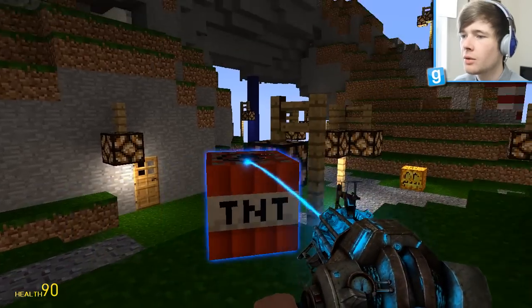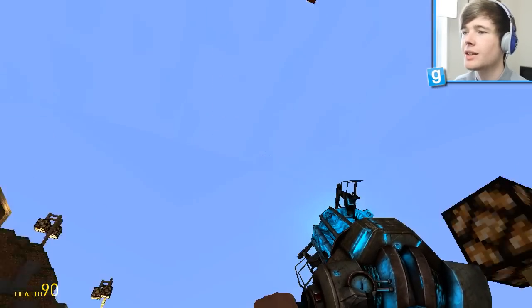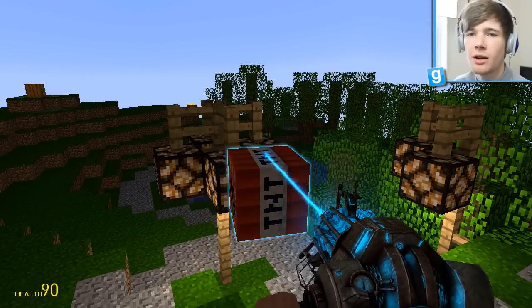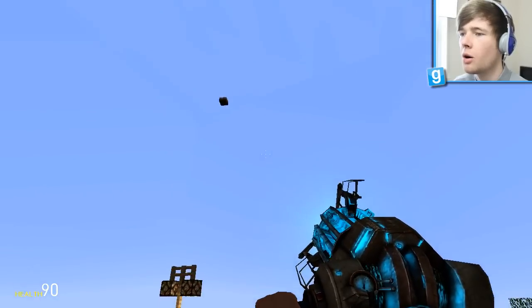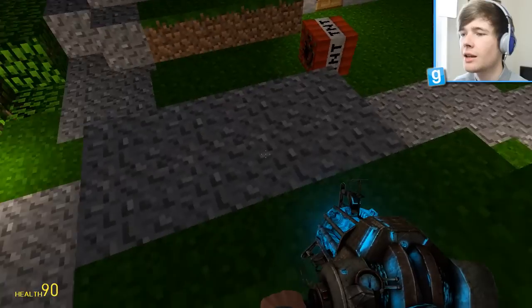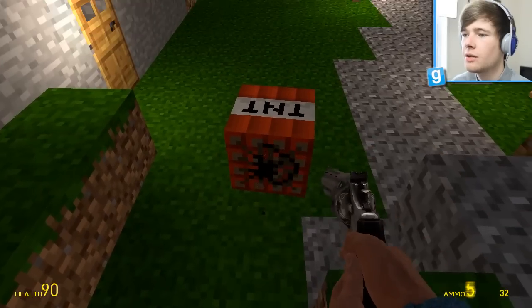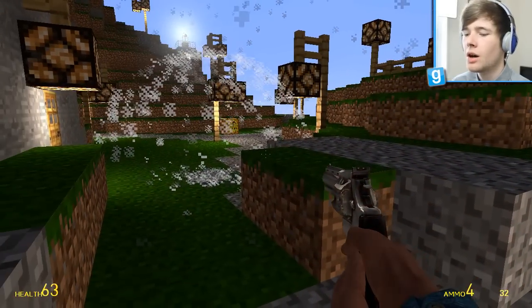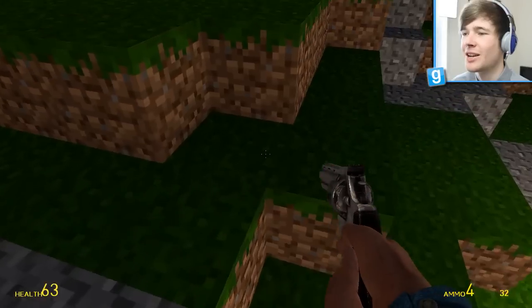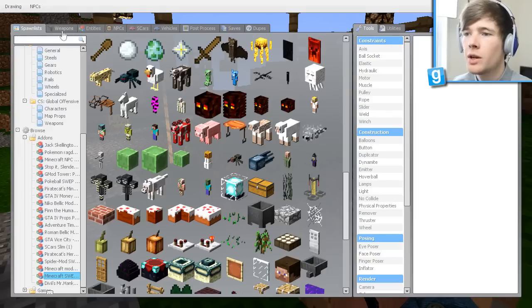Will this explode or will it just kind of stay around? It's got really cool physics on it. It's really weird to get used to this stuff in GMod when it's looking all Minecrafty. Is there a way for us to light this? We've also got Minecraft cake - whoa, see you later cake! I want to light the TNT and see if it actually explodes. Oh wait - yes it works! Oh no, what's gonna happen? Oh no, that was a bit crazy, almost killed myself there!